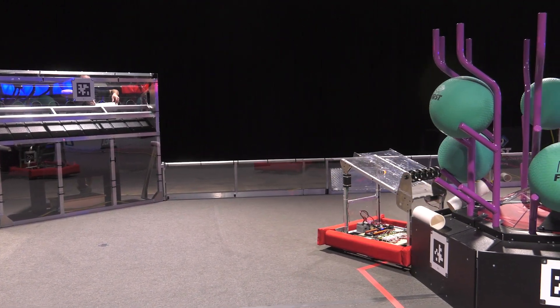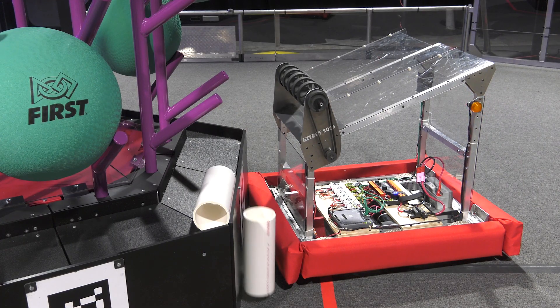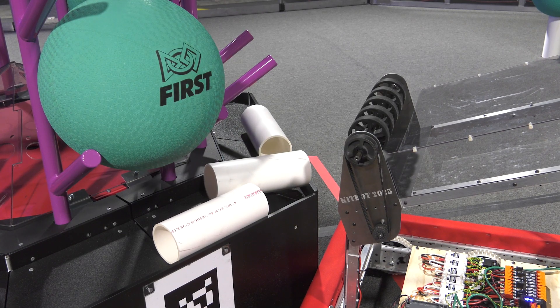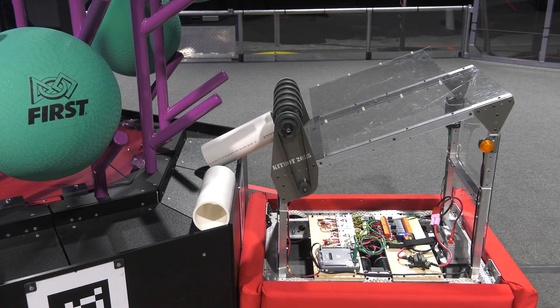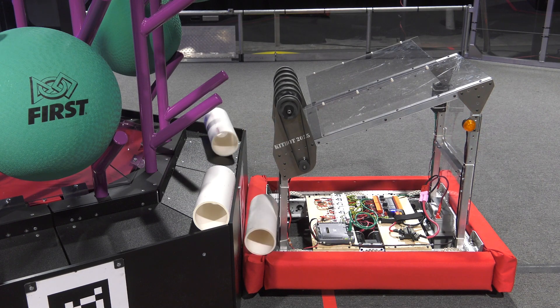Scoring centered on a face will increase reliability, but less coral will fit. The kitbot can score coral on the edge or even in the corner, but may need some practice or modifications to do so reliably. Be careful when scoring to avoid knocking off other already scored coral.